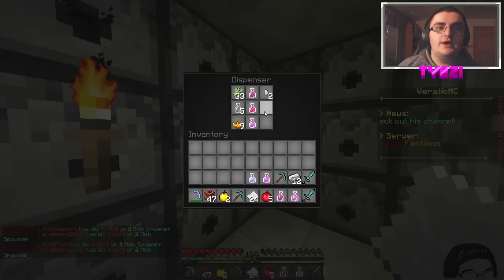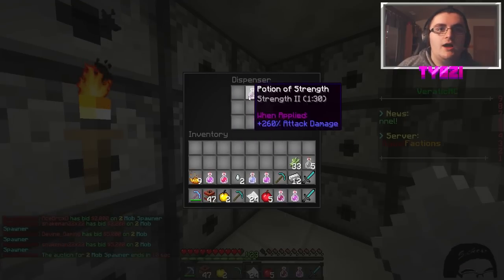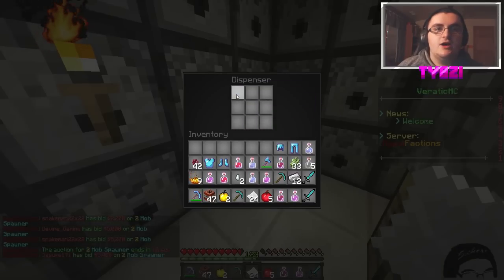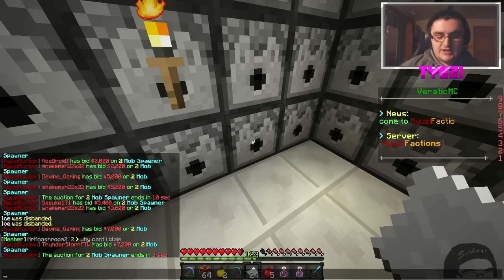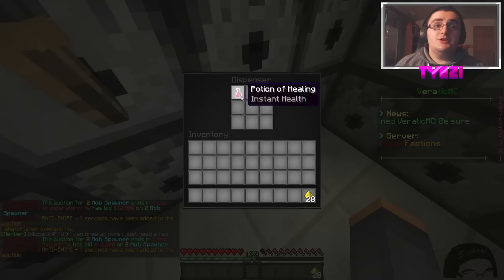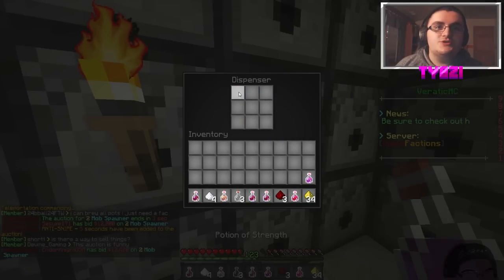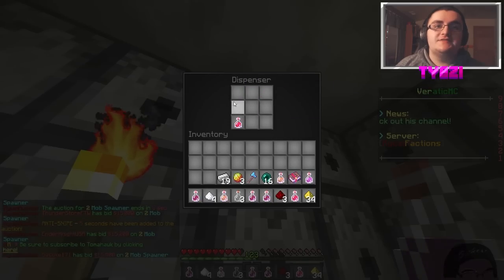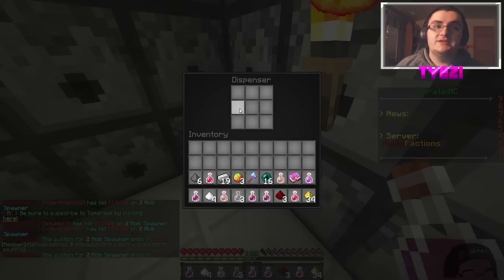I think a lot of the tier 1 potions that I have in my base are all going to be going to a potion brewery kind of thing. I'm going to make them all into tier 2s — I think that's the best thing to do. Tier 2s are a lot better than tier 1s. It looks like we're still grabbing stuff from this base. More strength 2 potions. Regen potion. Look at this — this is insane. Just a bunch of stuff at this little dispenser vault, which I didn't expect there to be a lot of stuff at.